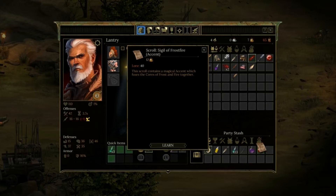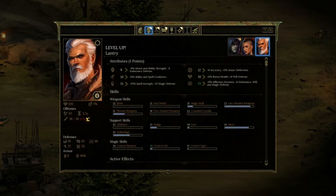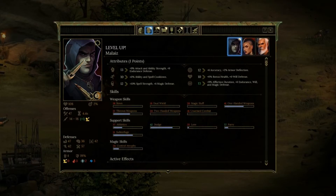Now you can read this sigil — frost and fire combined. He leveled up. I definitely think he's doing really well with his spell strength and his magic defense, but he could use some bonus health. My character leveled up also and he's really strong as is. I like the spell strength and magic defense because there's no real mana bar per se. I'm going to go with accuracy and armor deflection.